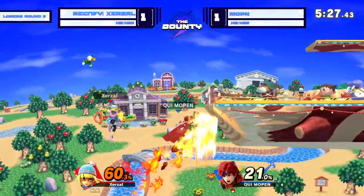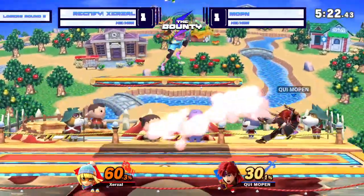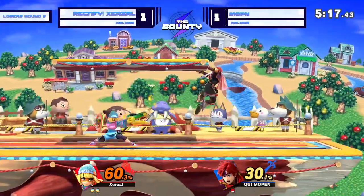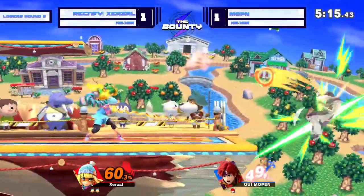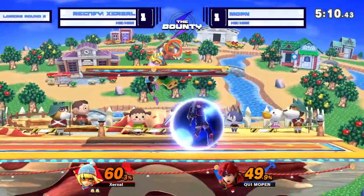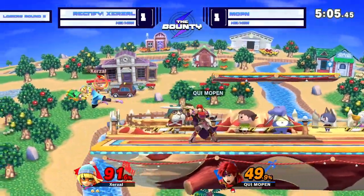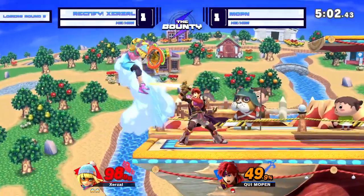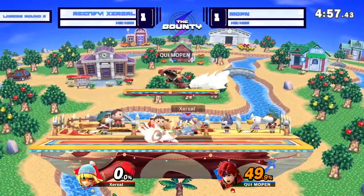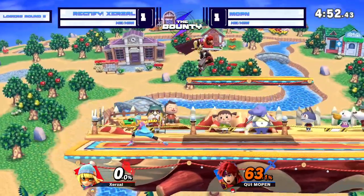Hold on though. I like the down air attempt there coming out from Mopin, but good patience from Zerzl is going to avoid that down air. Just kind of swinging around each other's shields right now. Mopin was close enough to make it back regardless. Finding the Jair — probably going to seal that out. Last stock again. After how dominant that game started, Mopin has adjusted fast here.